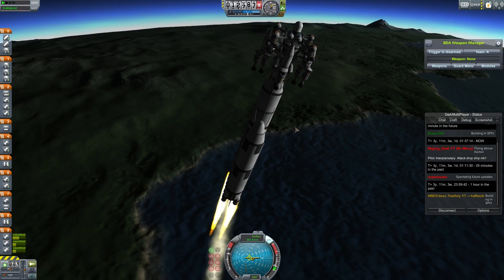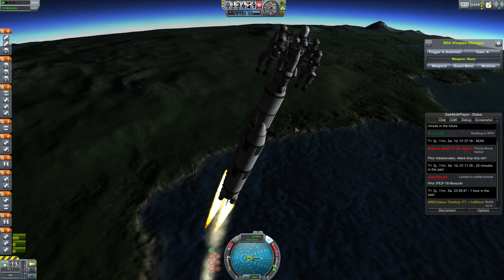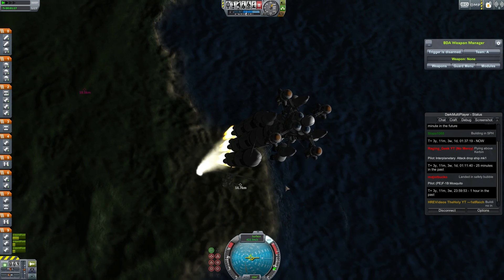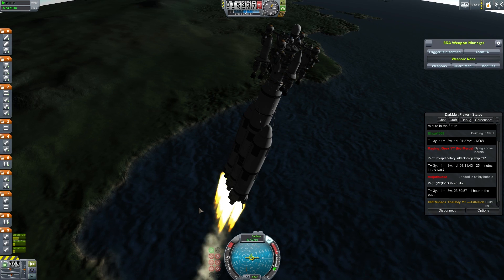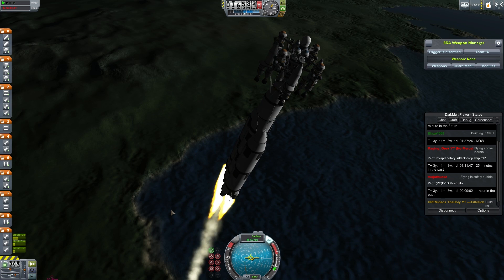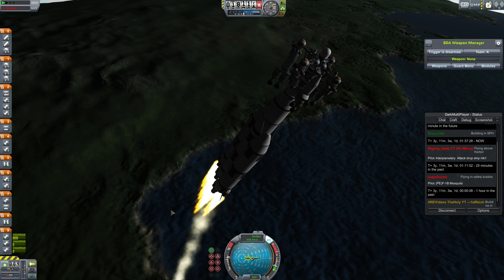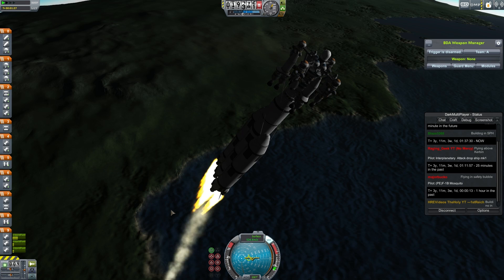Oh, this thing wants to lean over so badly. Hopefully it doesn't take its own engines out whenever it finally tilts over. Go ahead and give this thing a nice little lean up to about 60 degrees. Whoa, okay. The trick is keeping it here now.